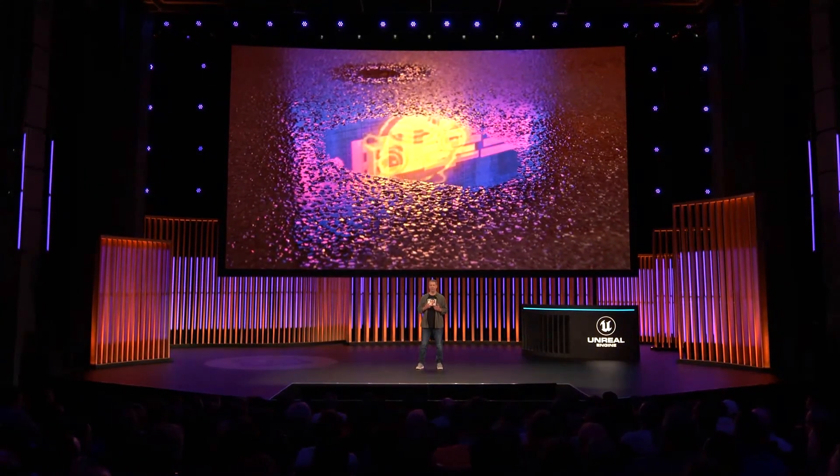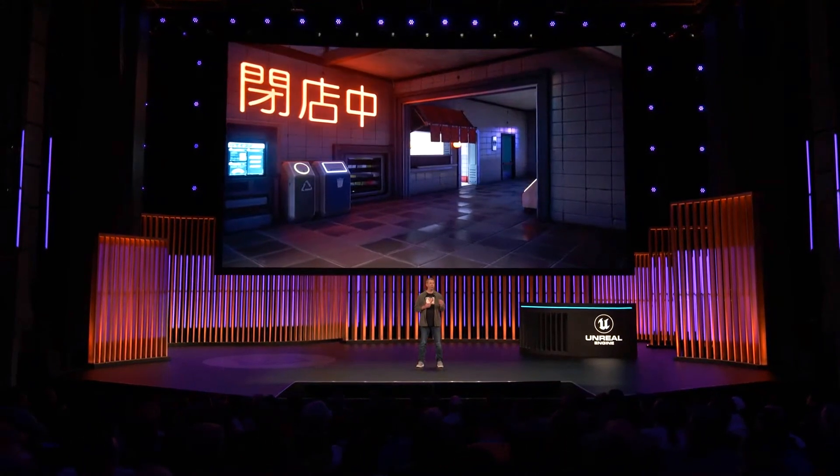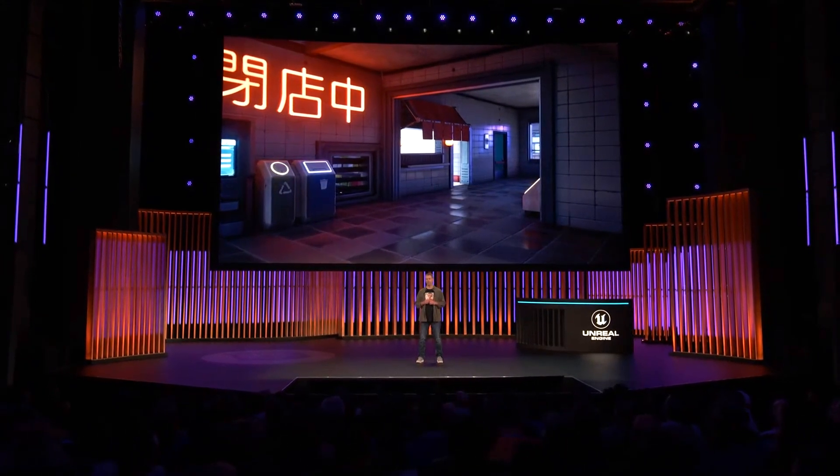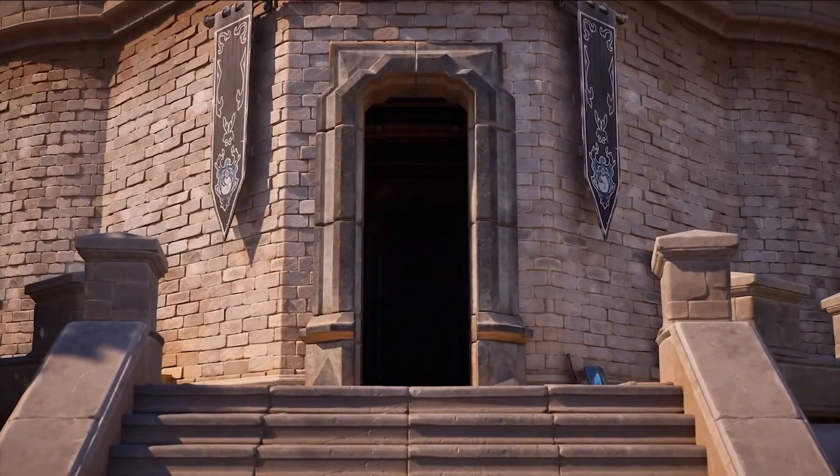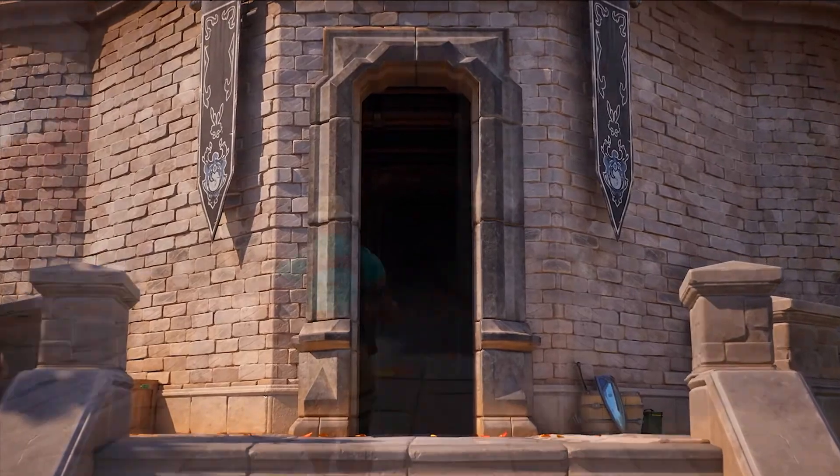While initial results were exciting, nothing is that easy in game dev. As we discovered, real-world lighting can create real-world problems. Playtests revealed areas of the map like attics and basements that had no windows and were just too dark for gameplay.